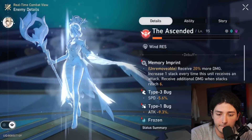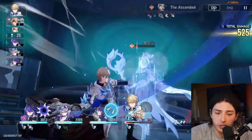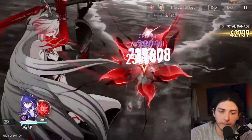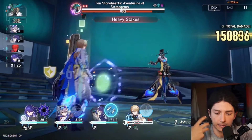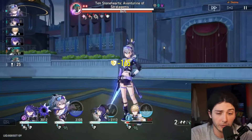We'll be skilling a ton with Jepard just to get extra freezes, and mainly to build up more energy so we can keep our shield uptime, because we have a rough time keeping shields if we're only basic attacking with Jepard. We'll put nine points of Crimson Knot on the enemy, then go immediately into another Acheron ult.